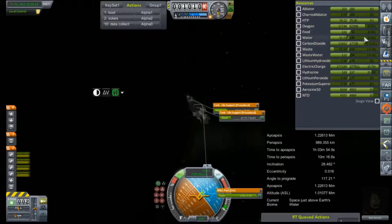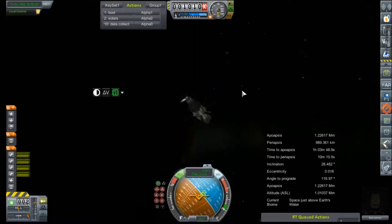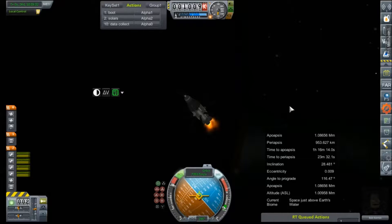Go ahead and get ourselves lined up. We can ditch this resource panel now. Go away, resource panel. Nobody likes you. Just a quick tap of the engines here. We're just trying to get our periapsis down to about 65, 70 kilometers or so. Shouldn't take a whole lot of effort, considering how much Delta-V this service module actually has.